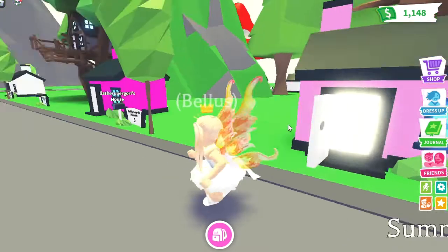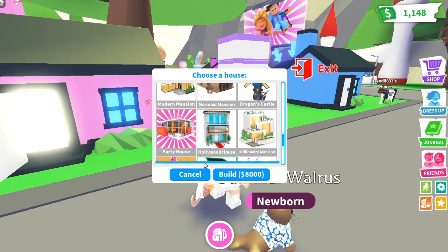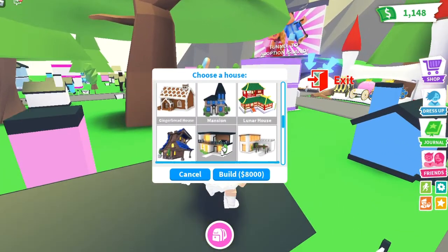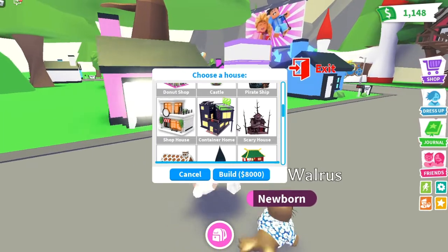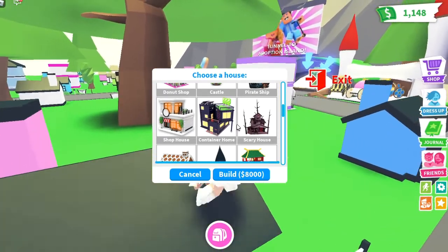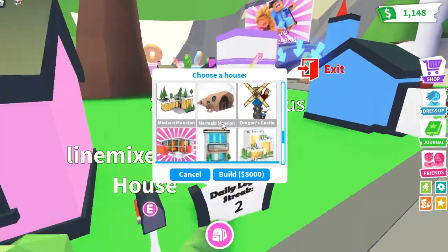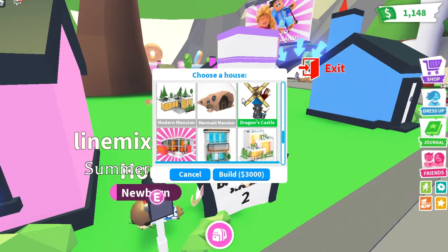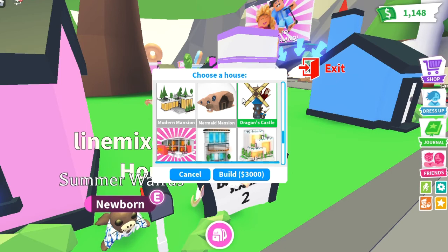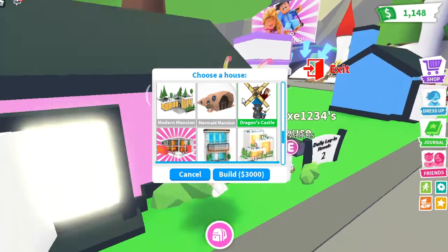I'm trying to save up to get the luxury apartment — it's a very beautiful and good house. If you want a house with moving things or a moving dragon outside of it, you should buy the Dragon's Castle. It's only 3000, super cute and super good, and it has a half dragon that moves. I had it once on my other account and it was really really good.